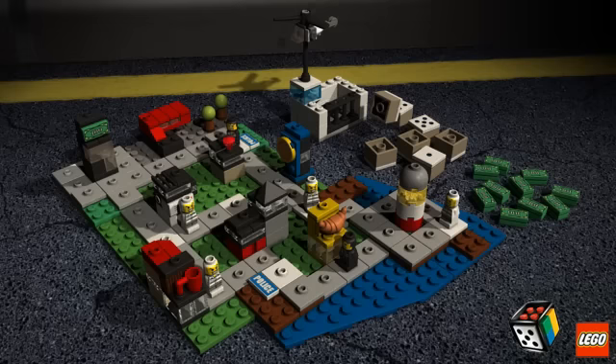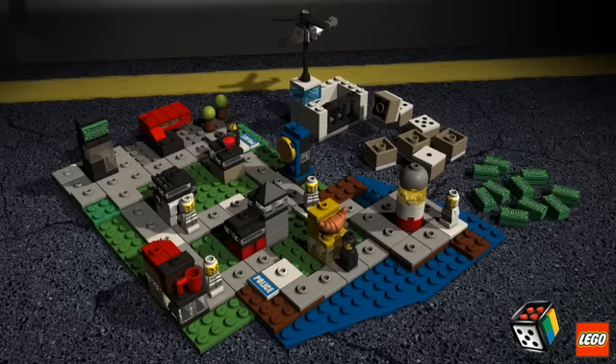The rules for moving around the board change. When you move exactly onto a train station, you can immediately move to any empty train station on the board.